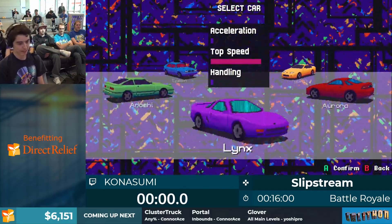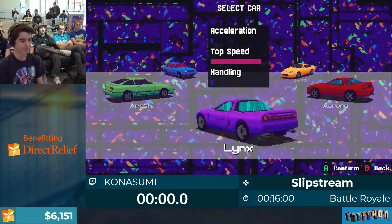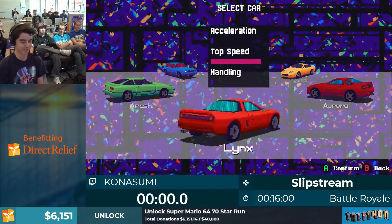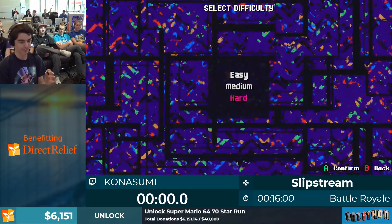I'll be explaining what Battle Royale is, but first we've got to select our car, which is the Lynx. This car has an amazing top speed but it lacks acceleration and handling. I'll be using it for this run, painting it red, of course. We're also going to be playing on hard just to make things a little bit more interesting.